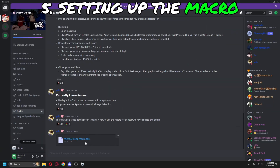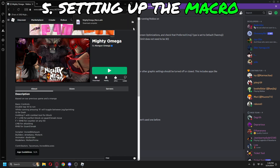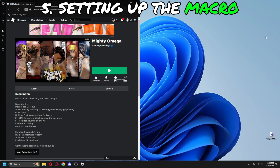Now just download the macro from the Mighty Omega server. Keep in mind that this macro is fairly new and will require updates over time. Be sure to check this channel regularly if you will be using this daily. You can drag the file to your desktop or another folder.